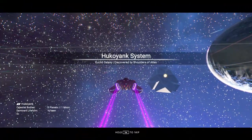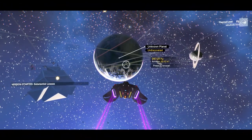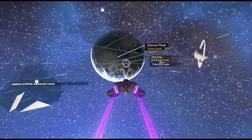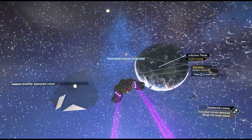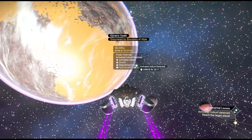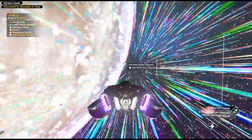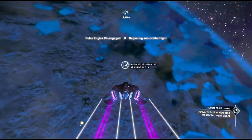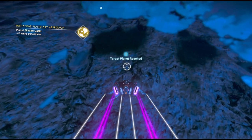And here we are. I love the jet trails on this thing — it's really cool. Activated indium detected, so at least I had it right this time. It looks like it's over here. We're going to head over to — it looks like this is a water planet, but it does have land mass. So we're heading over to the land mass to go look for it.